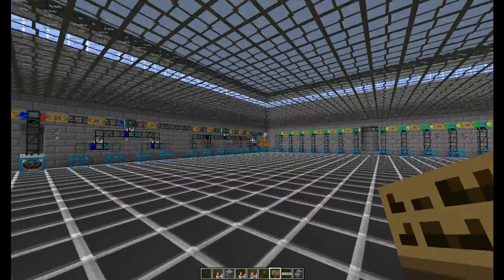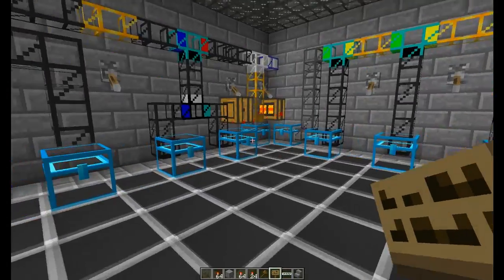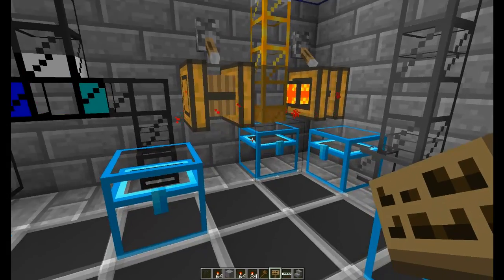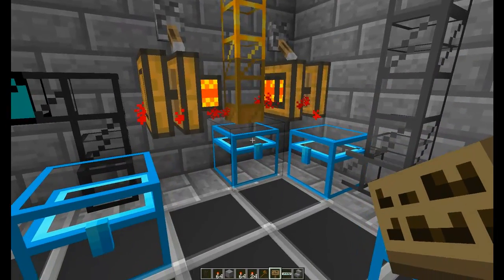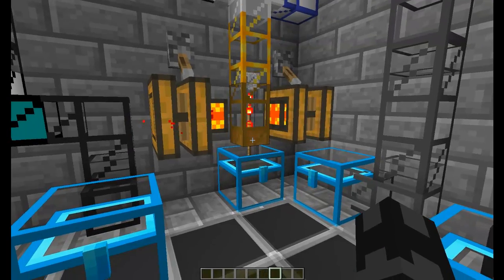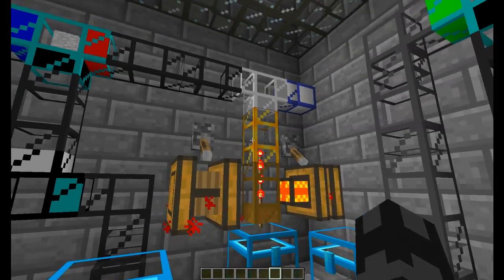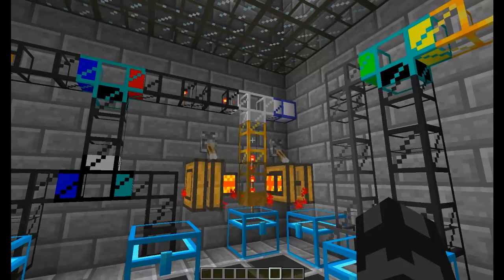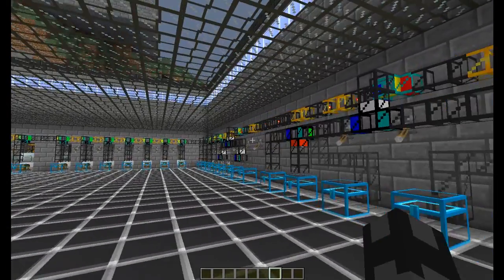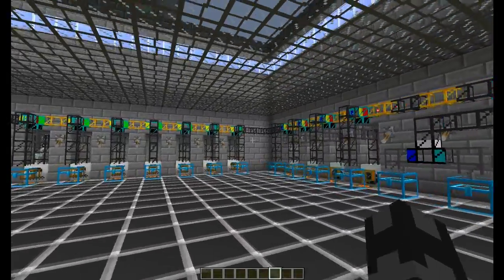The way it works is you have a dump chest that you can dump items into. You dump your entire inventory, or whatever you don't want, in here and it'll shoot the items up along here after they're pumped out of the chest. They'll be zoomed around the entire room until they reach their chest.